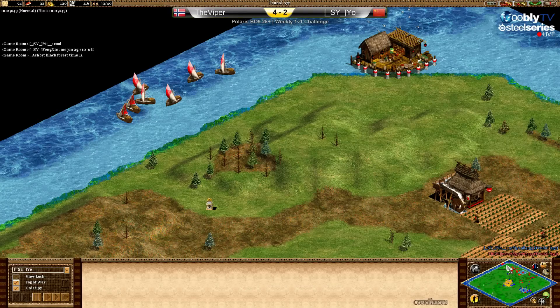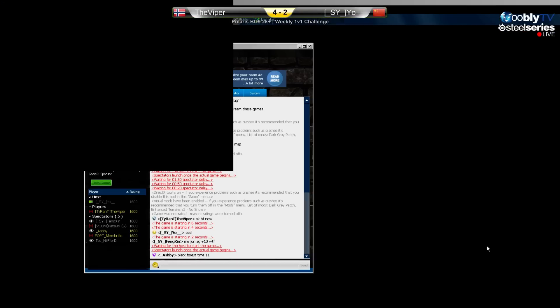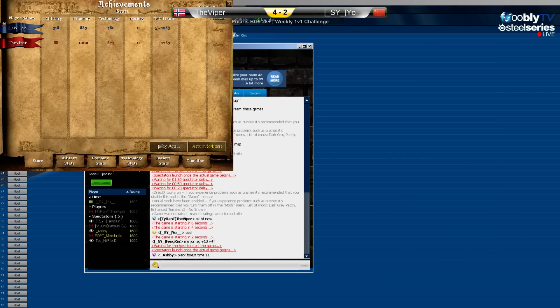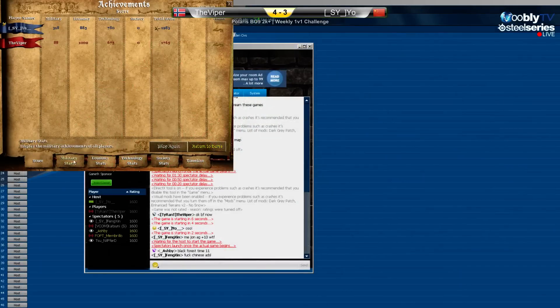He resigned because of the score. If you check — no resources for Yo, and he was 11 population behind. It wasn't over though. Viper has farmers — a lot of farmers. And Mr. Yo got nothing, really. He got the score because of the kills and the exploration. But even like that, it wasn't over in my opinion.